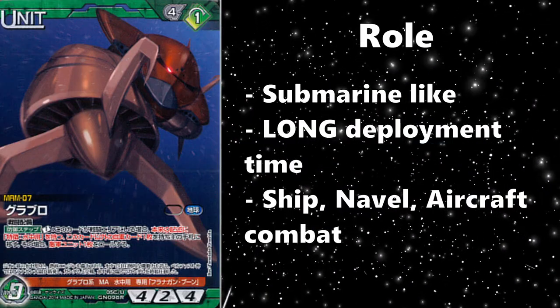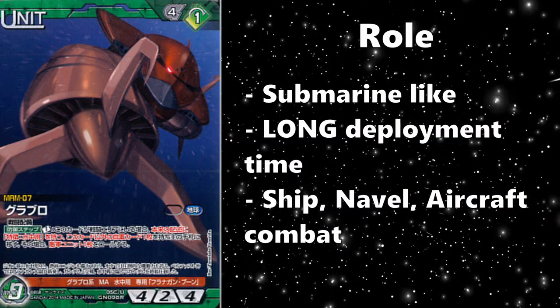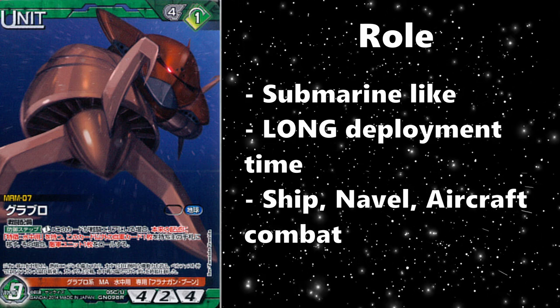The Grublo is a prototype amphibious armor that requires one pilot to use. It was developed in San Diego Base and tested in the Gulf of Mexico, with only three developed but intended for mass production. It has a similar role to that of a submarine, but much larger, scaled up, and more mobile suit-y.